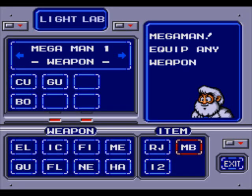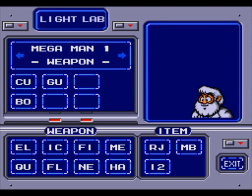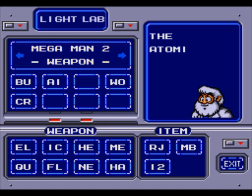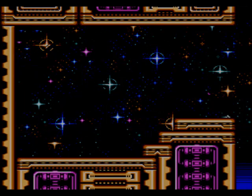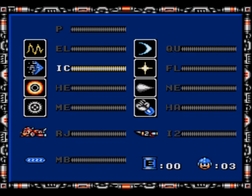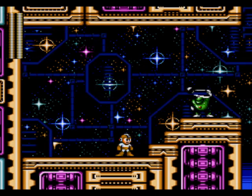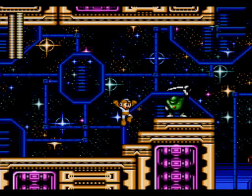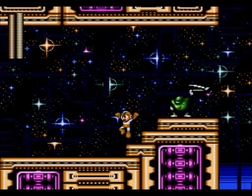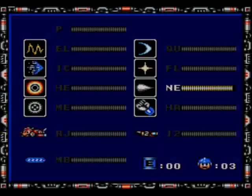Wily Tower Stage 3. Do I want to change any items for this level? I'm going to get the Hard Knuckle - we need it for the boss of this stage. I'll keep Firestorm. Actually, I want Atomic Fire - that hits a lot harder, especially since you can charge it. Alright, I think we got everything we need. And I forgot to mention - Wily Tower Stage 1 is home to only Mega Man 1 enemies, Stage 2 to Mega Man 2 enemies, and Stage 3 to all Mega Man 3 enemies. A nice little theme they have going there.